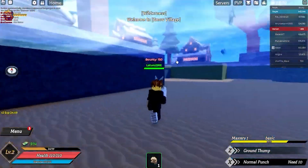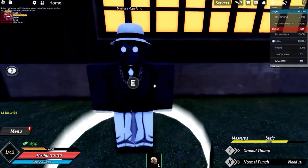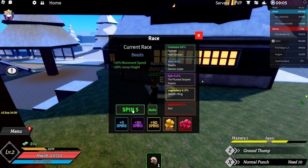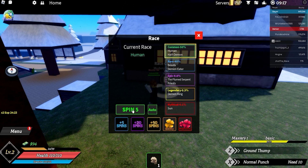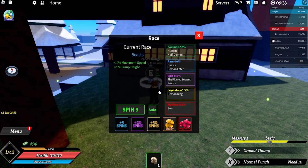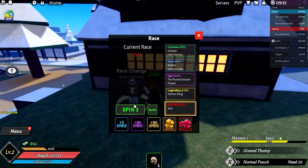You can basically just walk on the water — it doesn't damage you. There's a Mystery Man over here — you can change your race with him. I want to betray my race — let's spin and see what we got. We got Human race. Let me spin one more — give us something better! We got Beast — kind of okay, but we're aiming for Mythical, Legendary, or Epic.